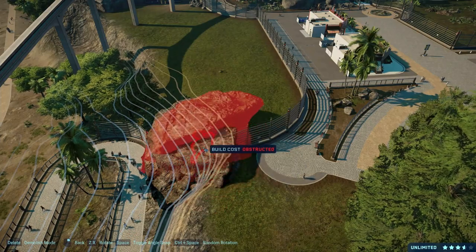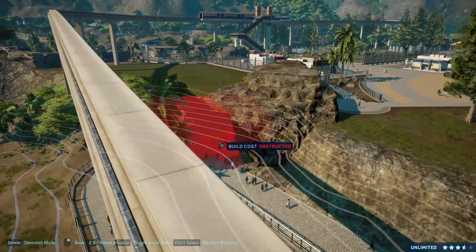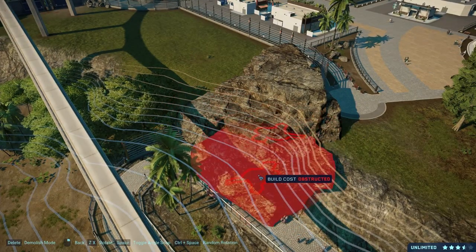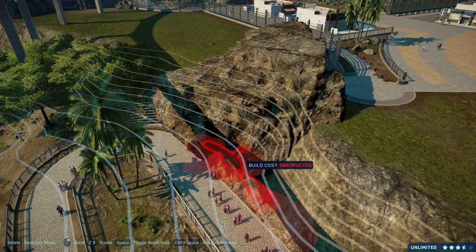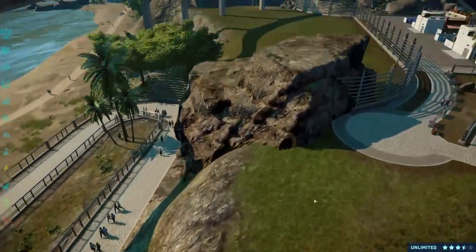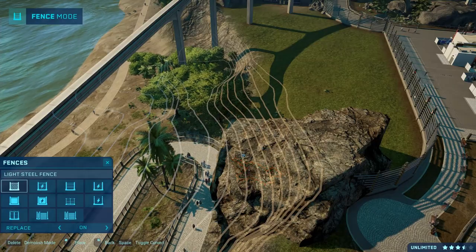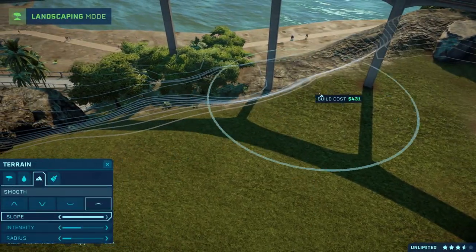It was found in the Gobi Desert, so a similar location to where Velociraptor would have been found, and it's closely related as well. Also closely related to Linhiraptor, which is a Chinese dromaeosaurid. In kind of the same habitat, you would have also probably seen things like protoceratops and shuvuia.